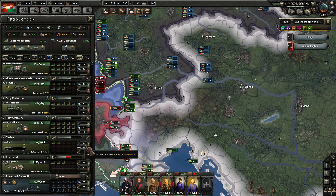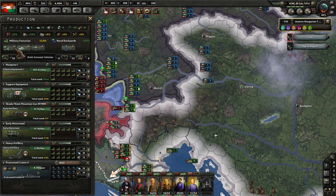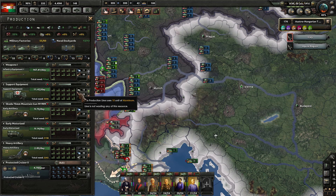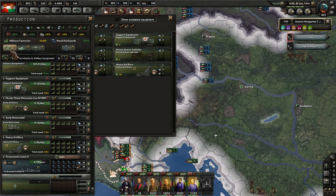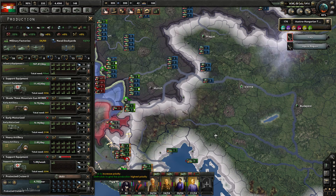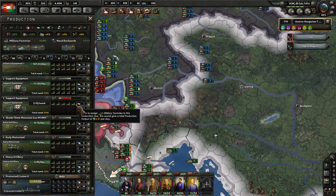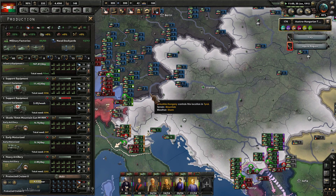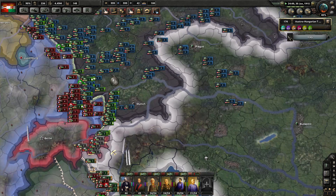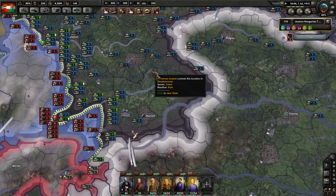The greatest need by far is the support equipment, so let's get a new support equipment line up and going. I like to keep them together — fill you out with new production there. That's only going to start at five per week, but we've got to let the efficiency come up. And why is there a massive migration of German troops away from the French border? That's weird.